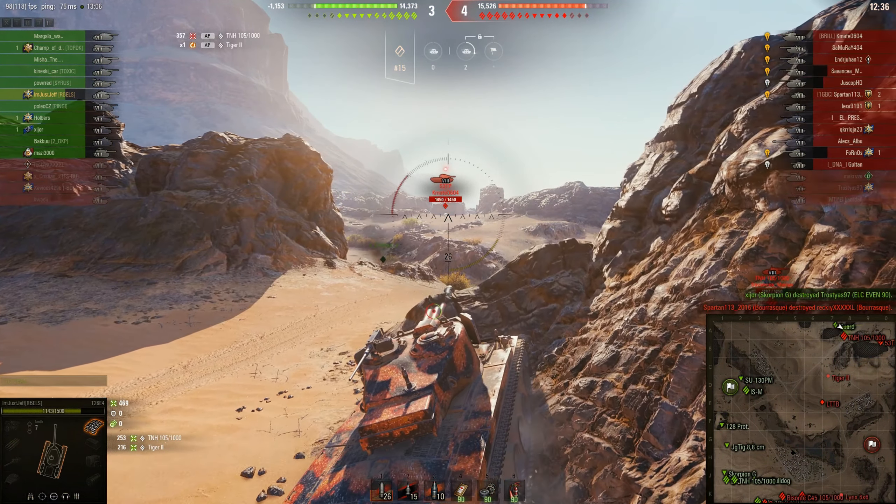I decide to just go for it even though I only have 85 HP left. The bulldog is deciding to go towards their cap, and even our TNH teammate says just go cap — it's our only shot at winning at this point because I'm already almost dead. They finished off their ISM — he wasn't a really good player if I remember correctly, but it doesn't really matter.